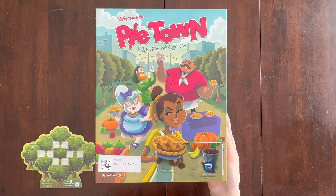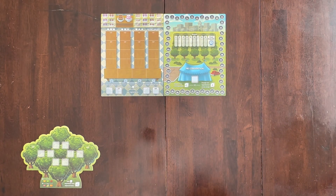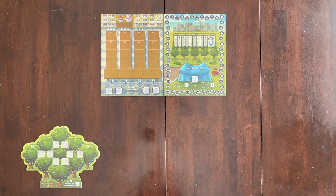This is a game I'm renting from my local game store. To set up, you're going to place the market board, scoreboard, and the orchard nearby so everyone can reach it.